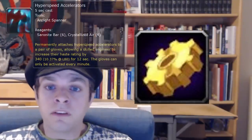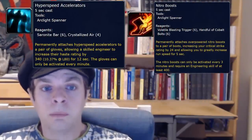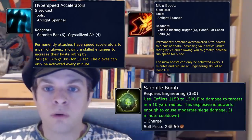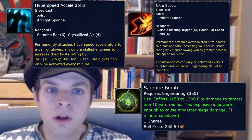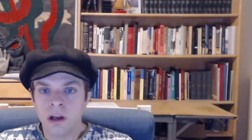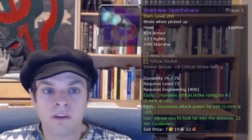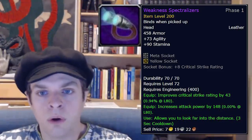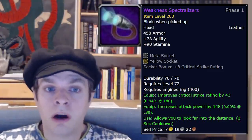For the professions, engineering offers some fairly unique bonuses like the Hyperspeed Accelerators, Nitro Boosts, and explosives. These are unmatched by any of the other professions and most of them are accessible around only 400-ish skill level, which does not require substantial investment to reach. If you want to skill all the way up to 440 skill, you can craft the epic Weakness Spectralizers goggles, which is an exceptional helmet option for any rogue — best in slot or on par with best in slot depending on your other gear options. Other professions offer other benefits but I would not call it a priority to access them right away.